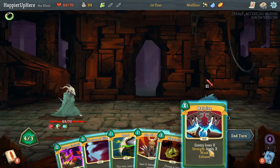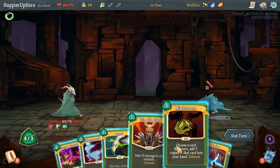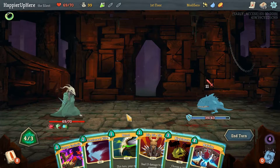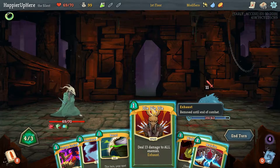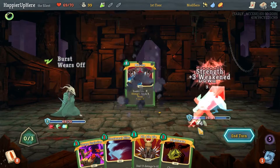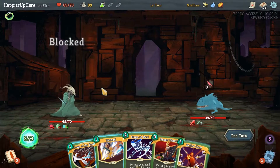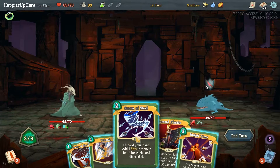Doesn't look good. Good Burst of Malaise — that'll do 6 plus. That seems silly. Maybe that Wraith Form was a mistake. It's going to take forever if I Burst of Malaise, but alright, let's do that. We're fully defended so far — we just took one damage. I would argue we probably took less damage than if we had actually full-out fought the whole thing.